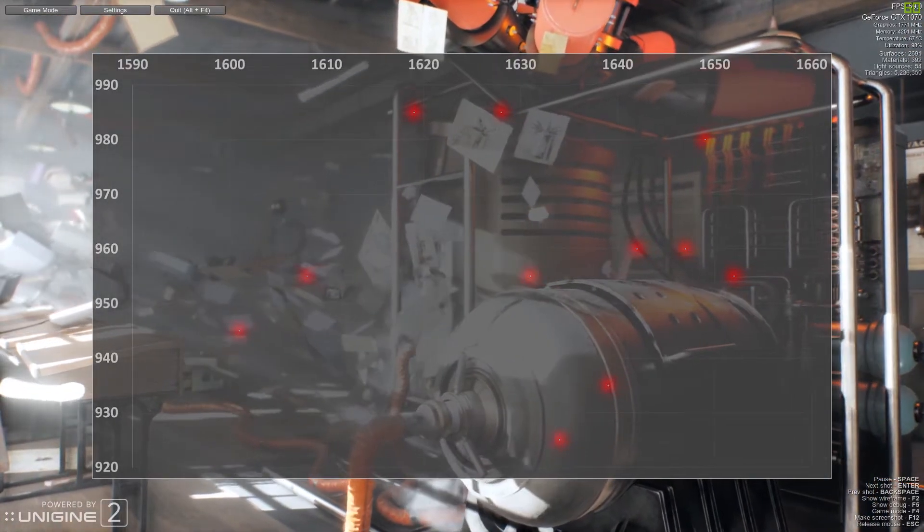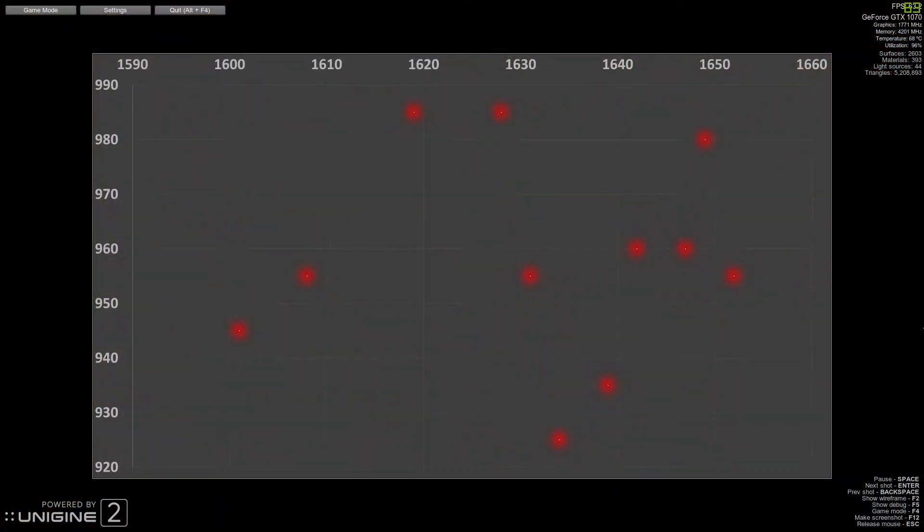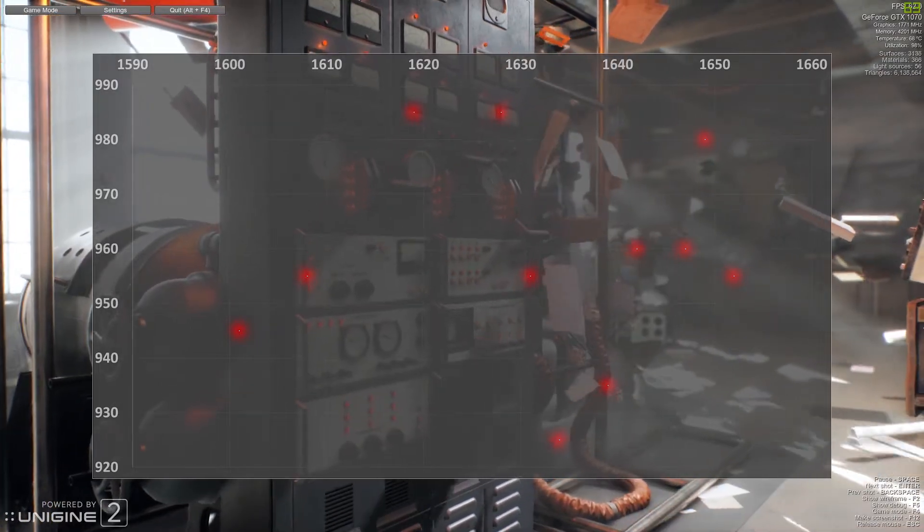The last thing I learned from all this is which graphics cards need to get sold on eBay and which ones need to go back into a mining rig — for science, of course.